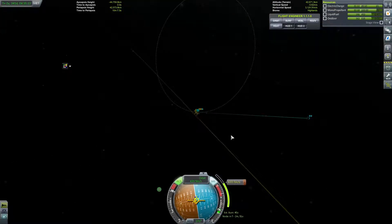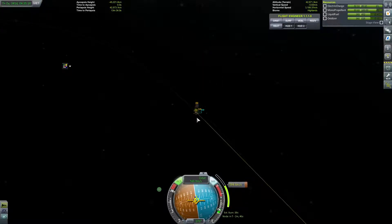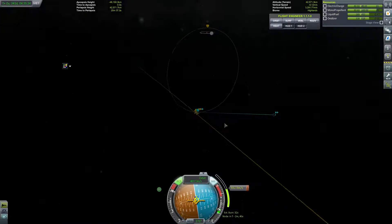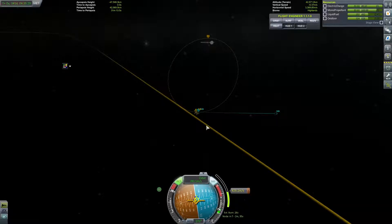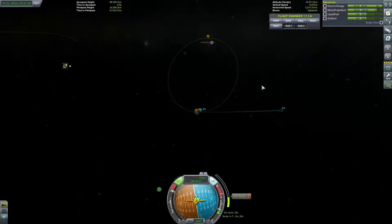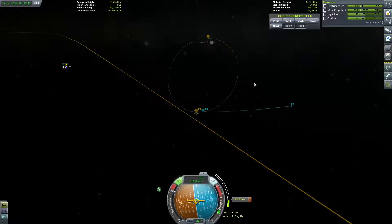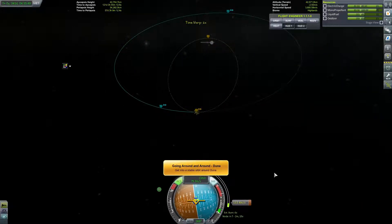That's fine. You can see the maneuver node here — it's moving about the place, getting closer and closer. It's 500 meters per second left, wobbling about the place. We have over 2,000, so this is perfect — I did get enough. It should be able to come in here — and boom, get into a stable orbit around Duna.